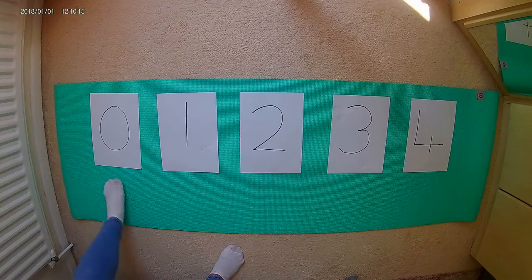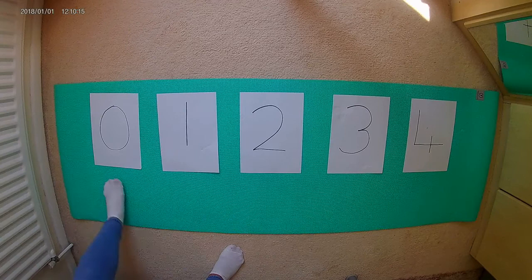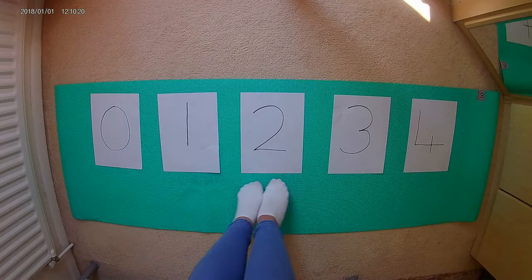Okay so now we are all set up and ready to go, we are going to start with round one. The game starts and I'm going to call out a number, and as I call out a number you're going to jump onto that number. In round one I'm going to help you and I'm going to do it along with you. Okay so let's get ready. Let's remind ourselves of what each number looks like: zero, one, two, three, and four.